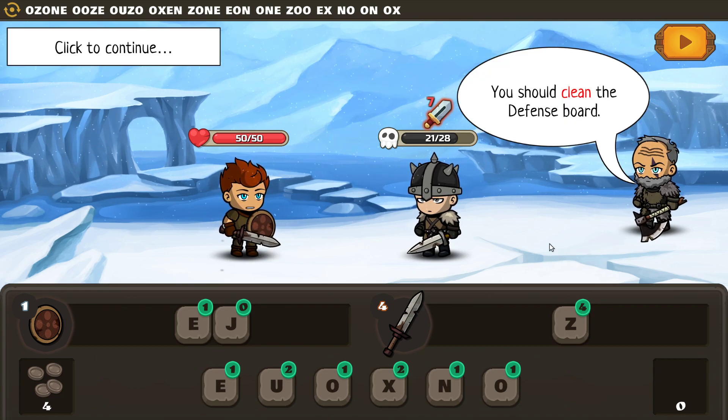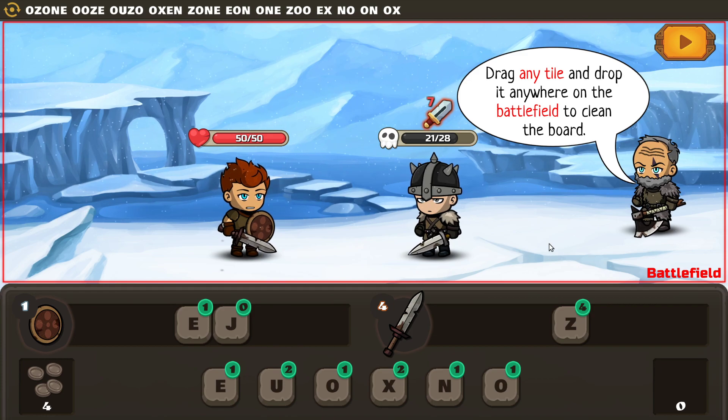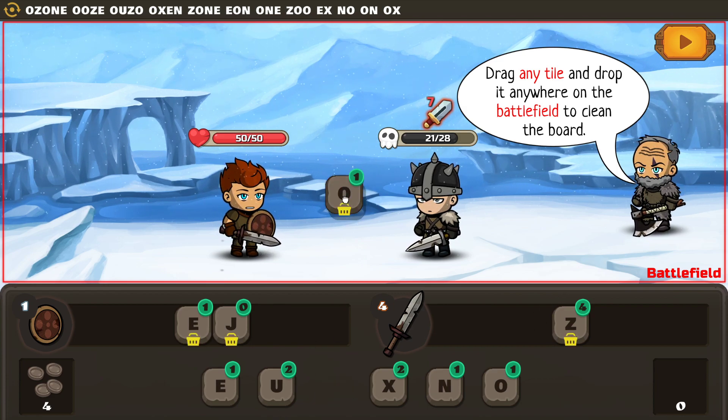Clean the defense board — that's a thing. Drag any tile, drop it anywhere on the battlefield to clean the board. So I can't do this — it has to be one of these. Let's do it with one of the O's. Oh, it cleans out everything.